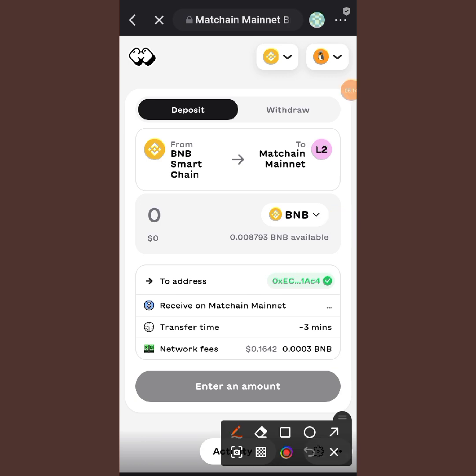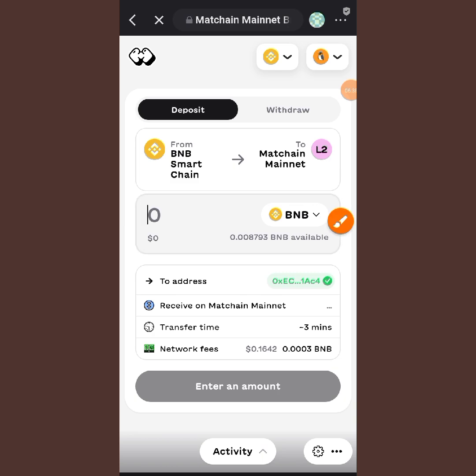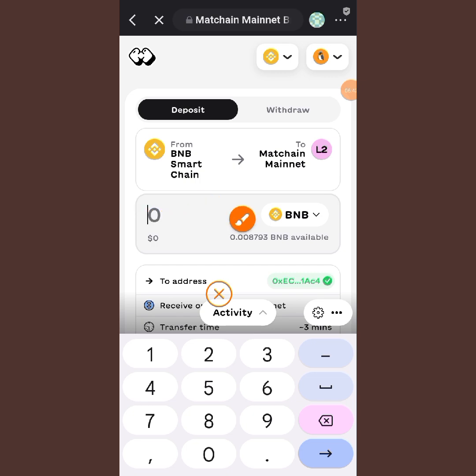Now we want to bridge BNB to Matching. If you look closely you can see BNB on one side and Matching on the other — from BNB to Matching mainnet. Now, what you want to bridge to Matching is just one dollar. Tap on the input field and type the amount — 0.002 — which is about one dollar.